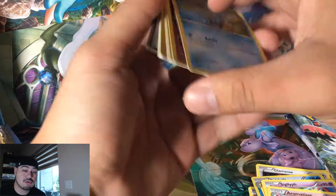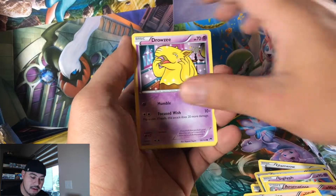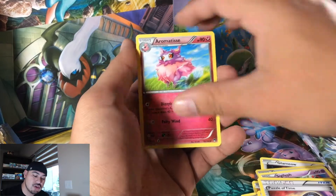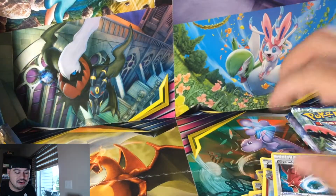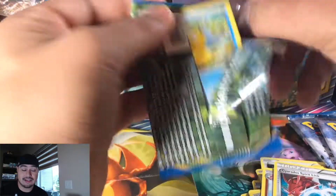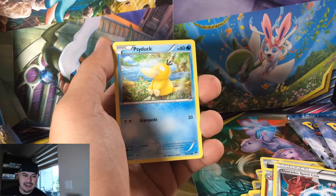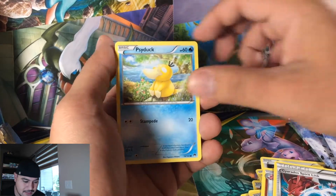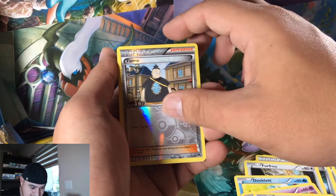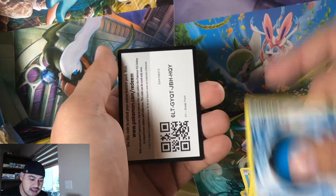For Breakthrough we have tons and tons of packs. If you guys are looking to get into the newer-ish sets, definitely start with some Breakthrough and Breakpoint. The Espeon out of Breakpoint — as a PSA 10 it goes for like a hundred-something bucks, and the packs are pretty cheap. Espurr, Phantump, and a Tierno with a Ferrothorn — that's a double.